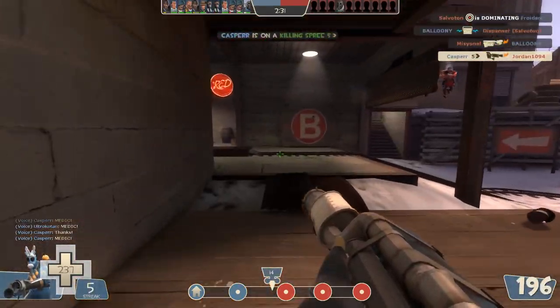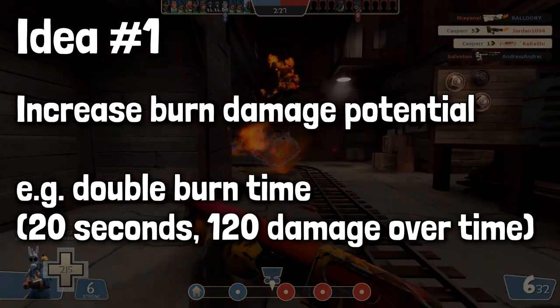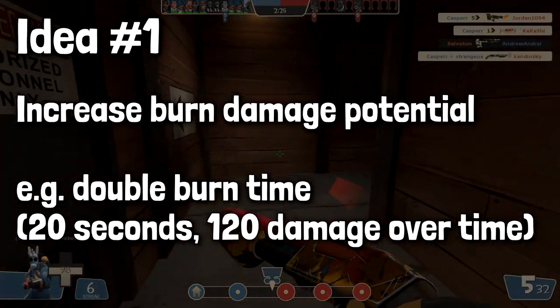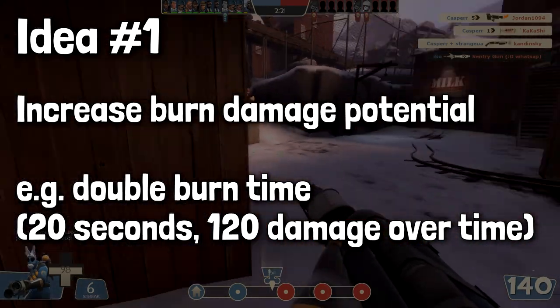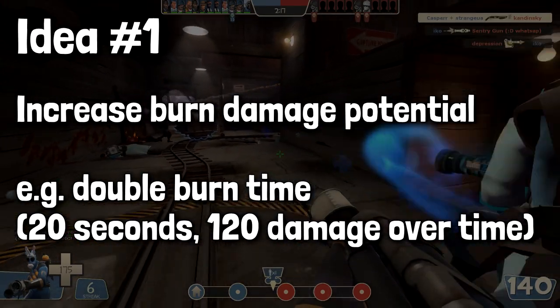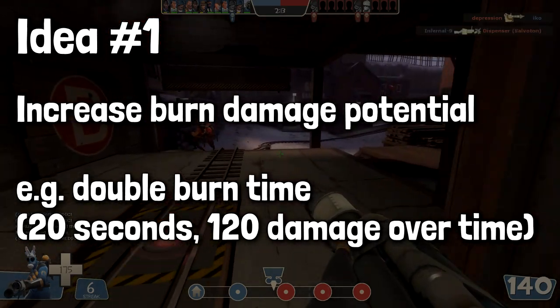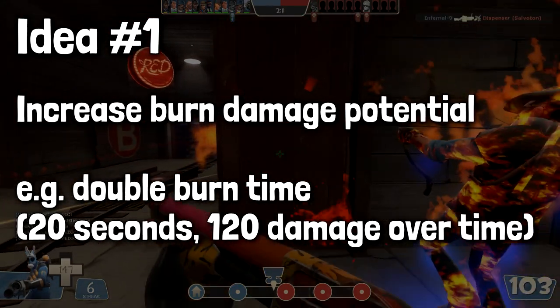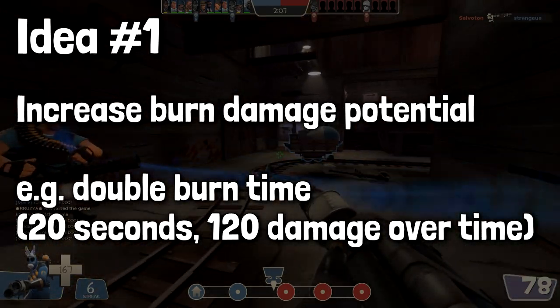Suggestion number one: we give some reason to want to burn with the Fragment over burning with any other weapon. This could be some sort of super burn - for example, burn damage which lasts twice as long, for a total of 20 seconds, which would be 120 damage eventually over time. Of course there's a very high probability that within 20 seconds somebody will have found a health kit, so it's not necessarily that useful.